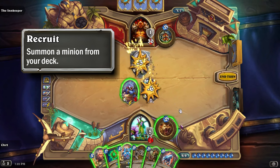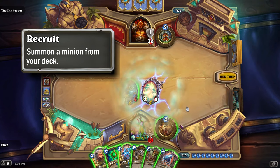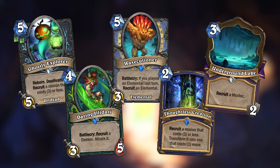Kobolds and Catacombs introduced the Recruit keyword, which would summon a minion from your deck. The Deeper and Darker mini-set would of course also introduce a couple more cards that feature this keyword.